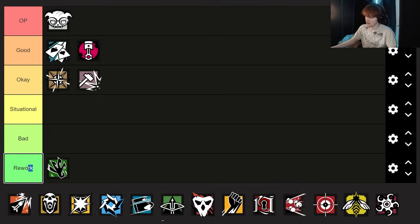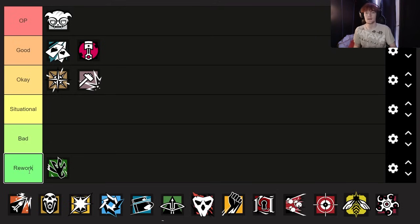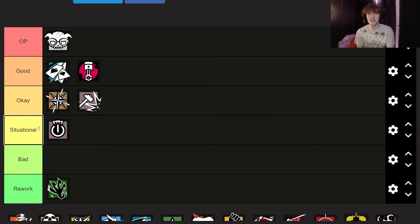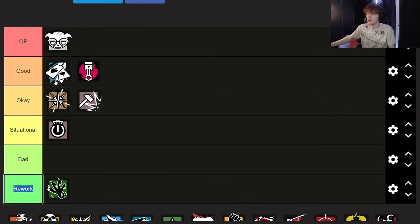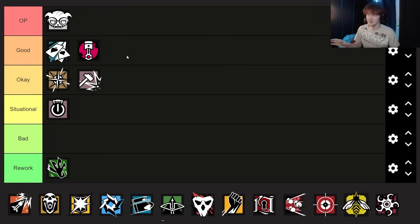The rework section doesn't necessarily mean that a bad operator is bad. For example, if I put Tachanka in my defender tier list in the rework section, I'm not saying Tachanka is bad — I'm just saying the concept of the ability just doesn't quite make sense. The same goes for the situational category. Someone who belongs in the situational category would be Thatcher. Nobody in the situational category is necessarily worse than people in the okay, good, or OP category, but they're not necessarily better than people in the bad or rework category either. Think of the situational and rework categories as off to the side in their own little tier list, because you can't reliably put them anywhere else.